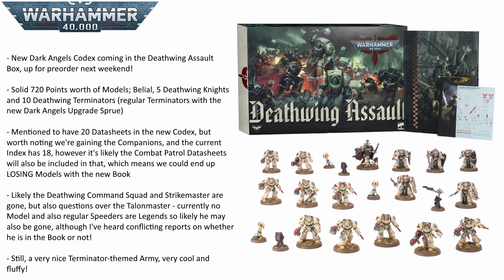The article mentions the codex having 20 datasheets in it, which considering the current Dark Angel index that came out at the beginning of 10th has 18, and we are gaining the Companions, that puts us at 19. But the new Combat Patrol datasheets are also included in those numbers from the 10th edition books. From what the rumors are saying, that's going to be adding another four because there is likely to be a new Dark Angel Combat Patrol coming as well, so it is likely we're going to be losing a few units.